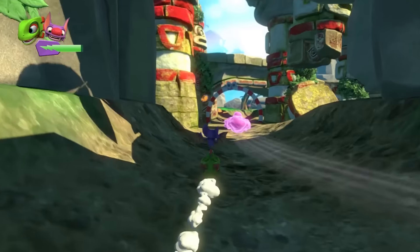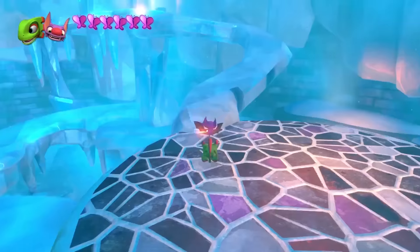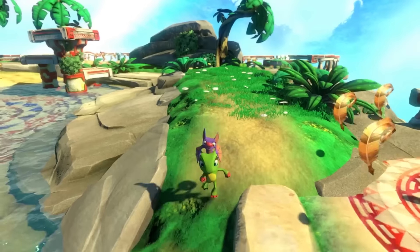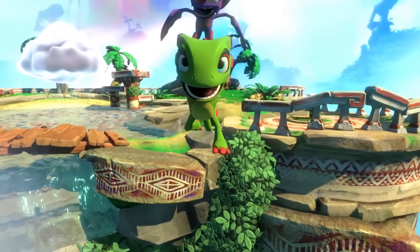We can see the duo racing after a purple character going through the same rings we saw earlier. It's tough to tell for sure, but it seems they are chasing after Nimble, who this time is glowing purple. The duo try rolling up a winding icy path only to fall off — this is a super quick look at their health bar, which in this game is represented by purple butterflies. The duo run and jump off a cliff and fly towards the camera. In the background we can see this is the same area from the start of the trailer, with the three platforms and Nimble the Cloud.